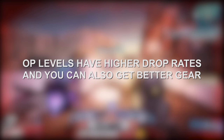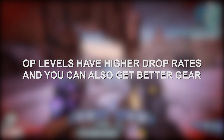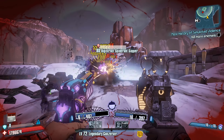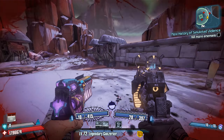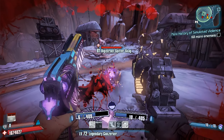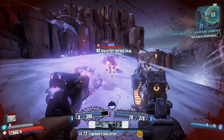Otherwise, the other reason you would play in the OP levels is due to how the OP levels in general tend to have much higher drop rates, as well as for the ability to obtain gear with stats that are the equivalent of level 80 items. It's also worth mentioning that, sort of like the various raid boss trials and competitions held amongst the greater Borderlands community, competitions are held to see who can complete Digistruct Peak runs the fastest, or in the most flashy ways with or without certain restrictions.